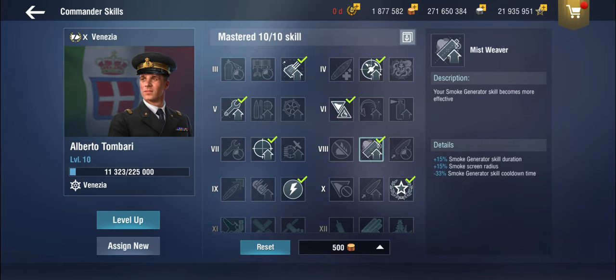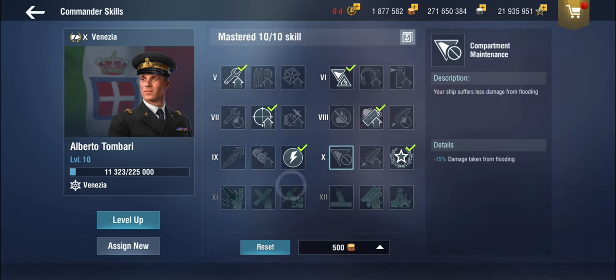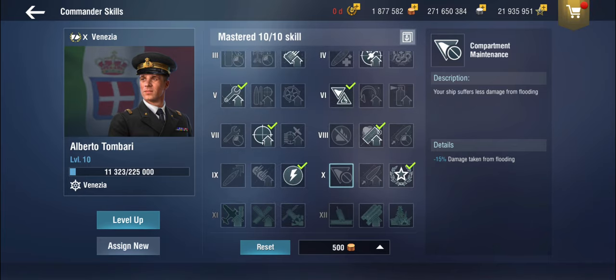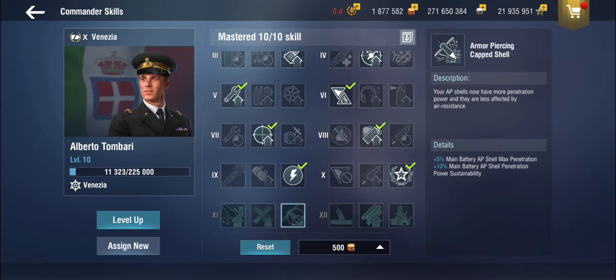Marksman skill, definitely. I'm running the Mistweaver — it doesn't add a huge amount of time, just under two seconds to your smoke screen, but that's another almost two seconds plus a much faster reload on the smoke screen. Given how big and unmaneuverable this ship is, having a smoke for covering your turns is very, very useful. Demo Expert, because nothing else makes sense. I actually have the Owner Sticker; you could also take Compartment Maintenance. Note that on the traditional Italian captains you get the IFHE, which for an Italian cruiser is rather useless because they don't get high explosive shells. There is a legendary captain — I think it's Luigi Sansonetti — which has improved SAP penetration. Otherwise, APCS is the way to go.